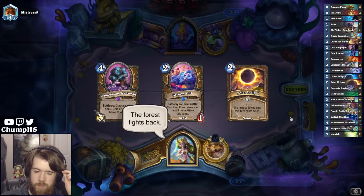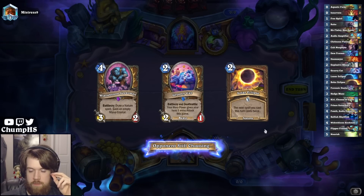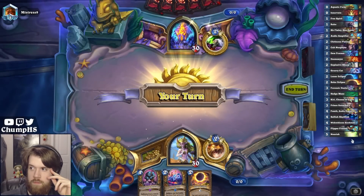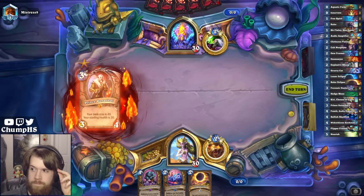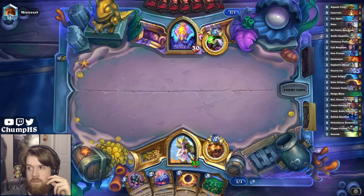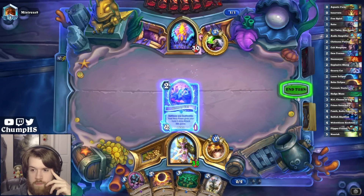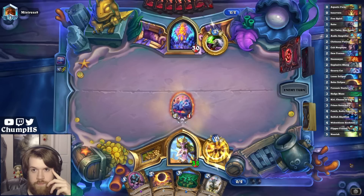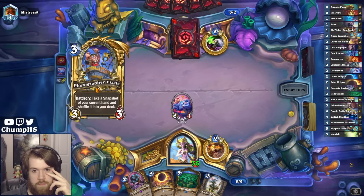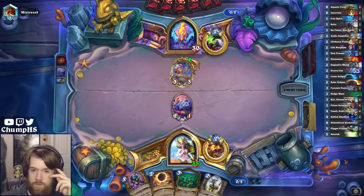I'm going to full keep - kind of sketchy. But what if Widowbloom Seedsman draws Due Process? Then I have Solar Eclipse Due Process. How insane is your hand to coin Fizzle here?